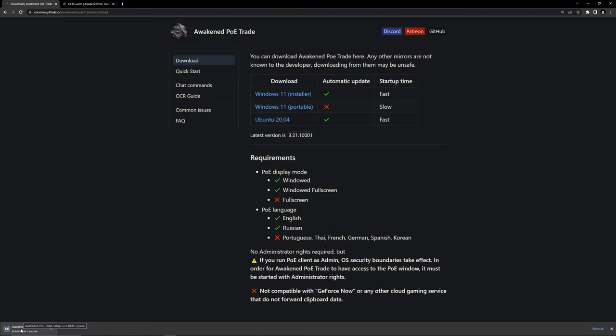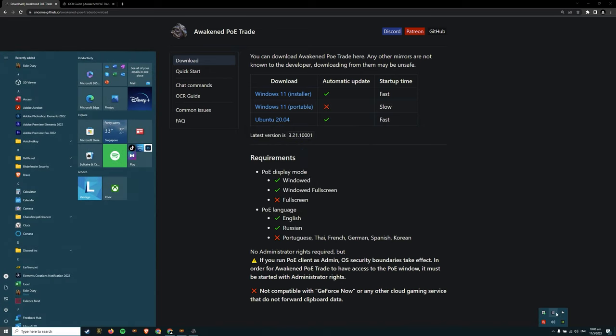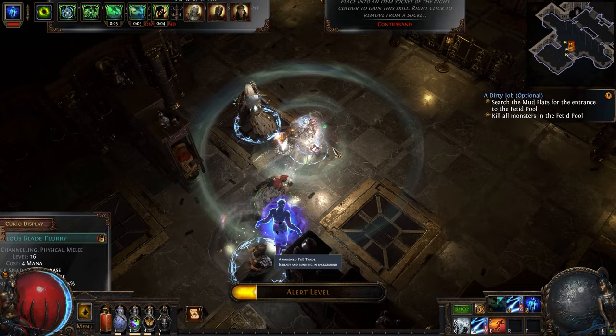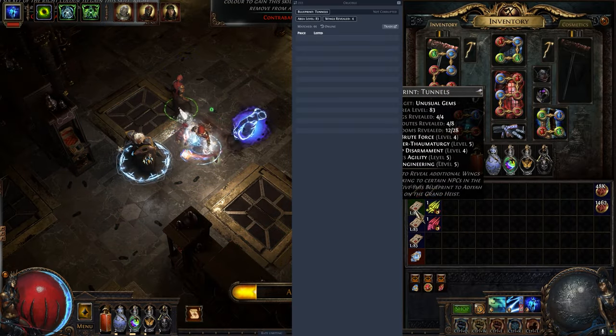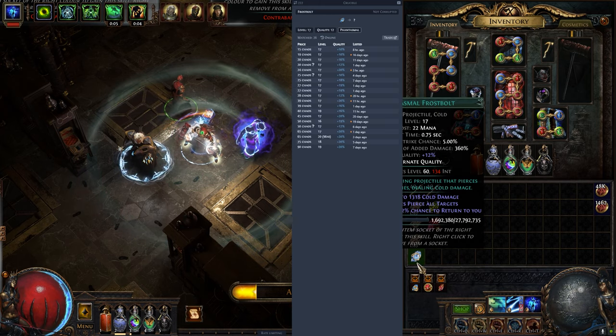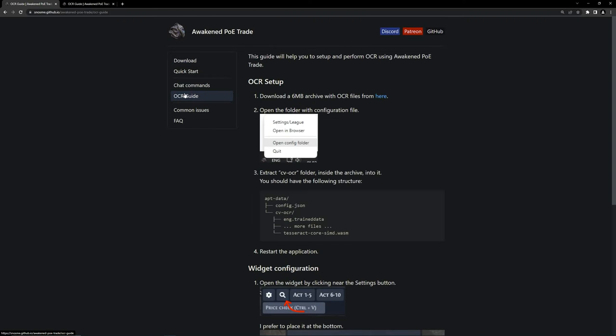First and foremost you need Awaken PoE Trade — link in the description. Download it and install it as per usual. This is what the majority of players use the app for: price checking drops. In order for your app to price check skill gems in Heist, we need to set up OCR.